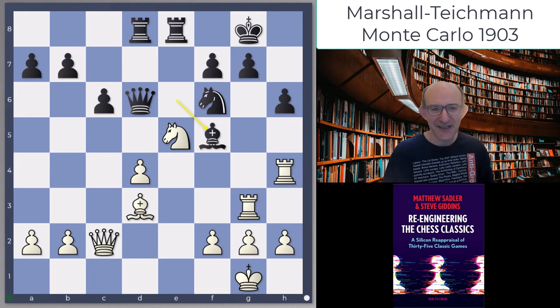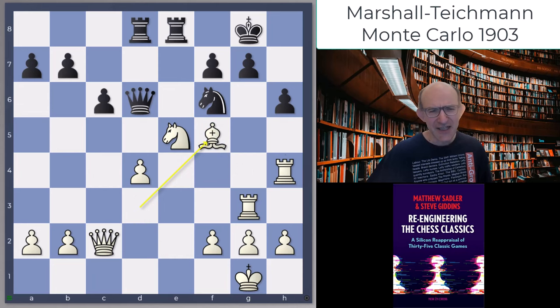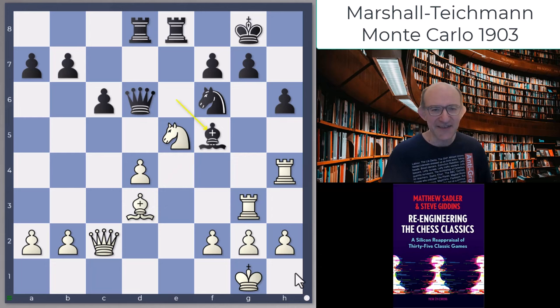Teichmann came up with something quite interesting - he played Bf5, which was probably a bit of a shock for Marshall. Now it gets quite interesting. Qc1 is the engine's best move here: it threatens Qxh6 and covers the back rank, which is really awkward. If Bf5, you can play Rxc5, and if dxc5 then Qd1+ is going to be made. A very neat move by Teichmann, very nicely spotted.